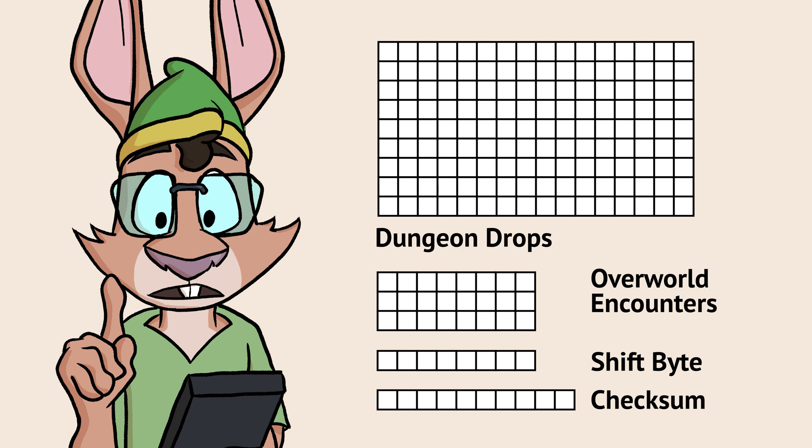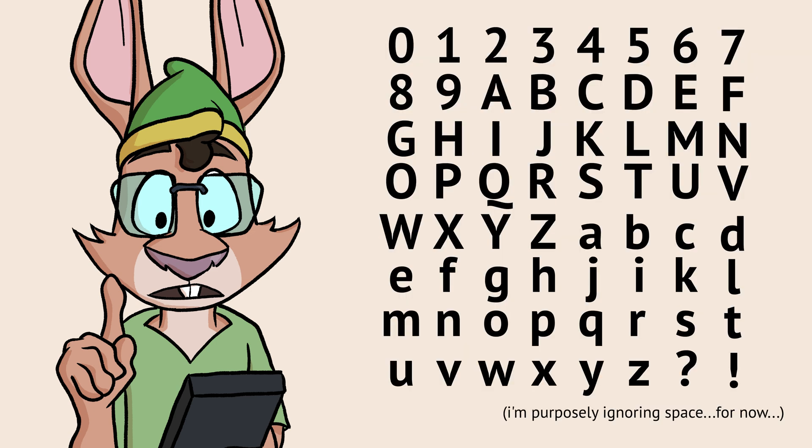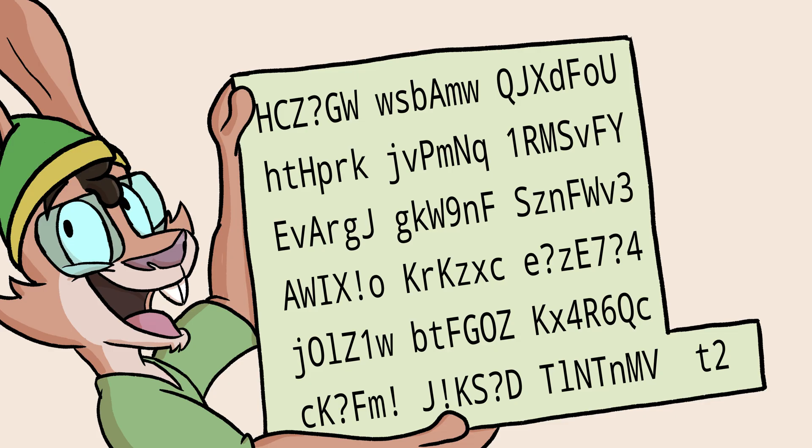Then include the same shift byte — 8 bits — that Metroid uses to encrypt the password, and then a 10-bit checksum to perform a rough validation. We'll use the same 6-bit character set that Kid Icarus uses, because exclamation points are real cool, and we have a 116-character password.